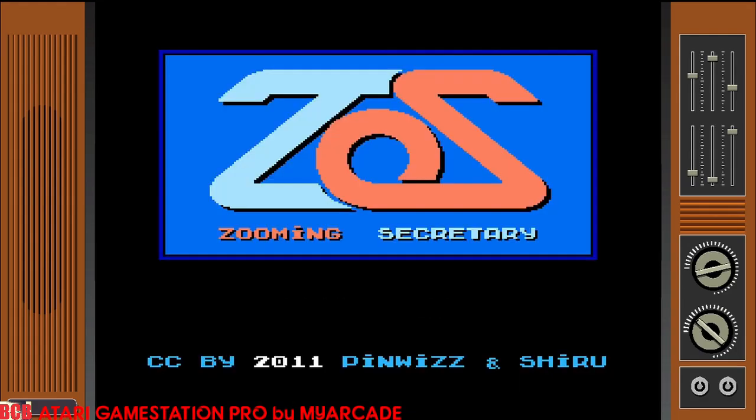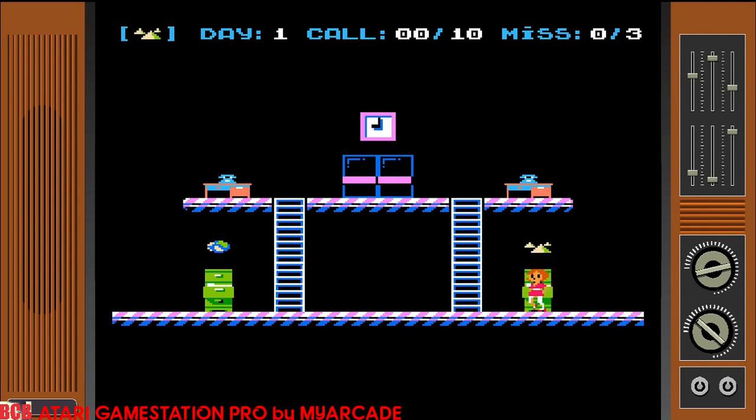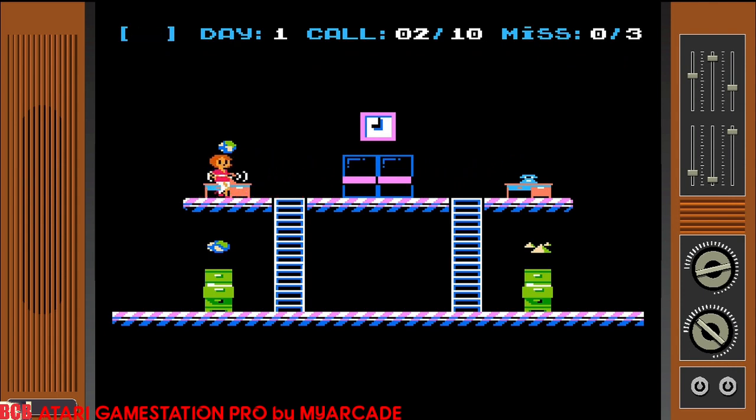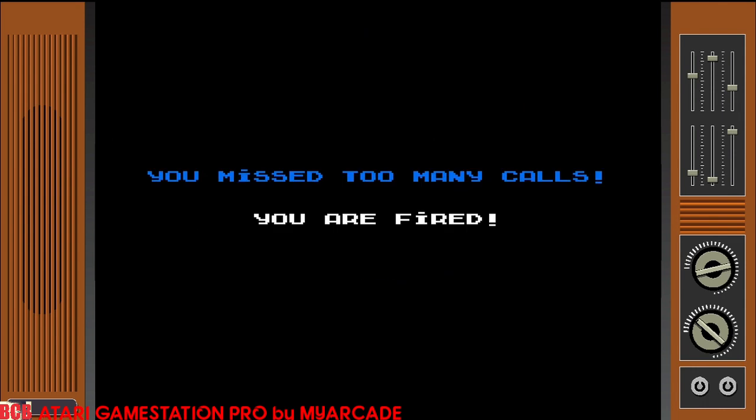Zooming Secretary is a game that says it came out in 2011 — one of the little homebrew games on here. You have to answer phones and hear historical facts like Macbeth was a king in Scotland. It's kind of like Diner Dash — you're trying to satisfy every little need. On day two your boss comes in, and there are different things to do like check the phone and file stuff. Kind of an interesting concept. I got fired, but then I got hired again. Interesting game for sure.